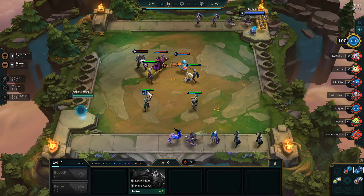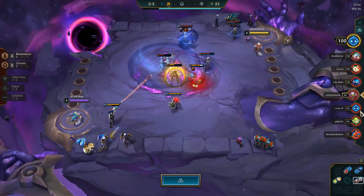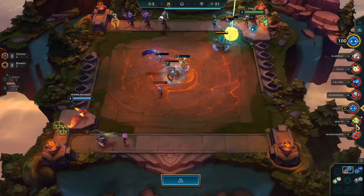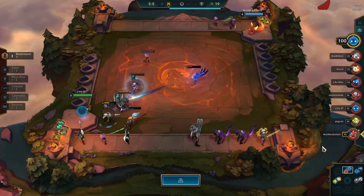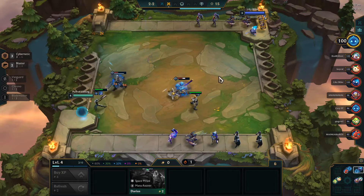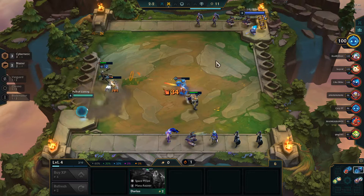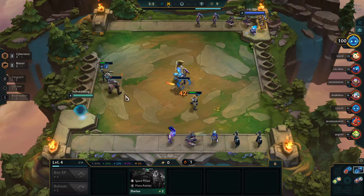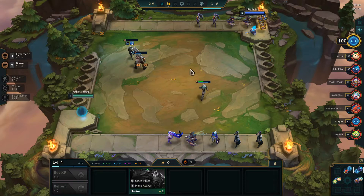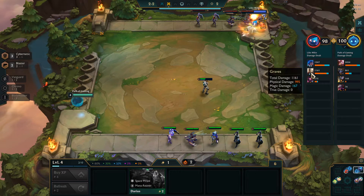I've been talking a lot and haven't been scouting. We have vanguard, chrono, vanguard, blademaster chrono, chrono brawler, cybernetic, blademaster - good to know. They're doing a pretty good job but Lucian was able to dodge Graves. Vanguards are really powerful, so we should focus on some ability power.